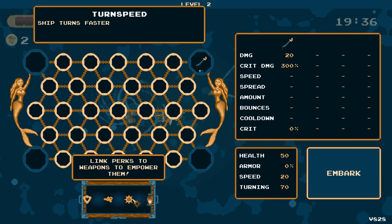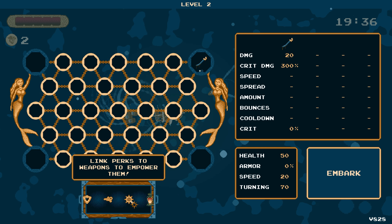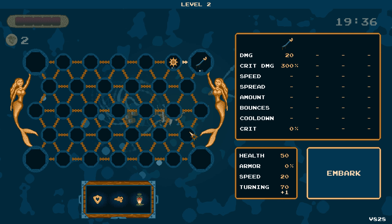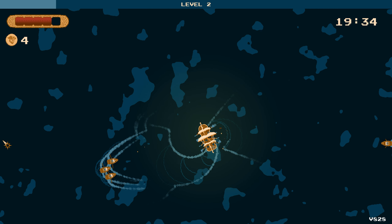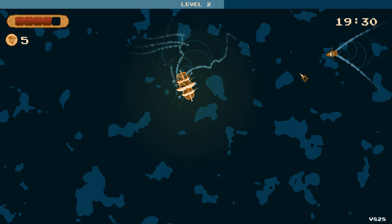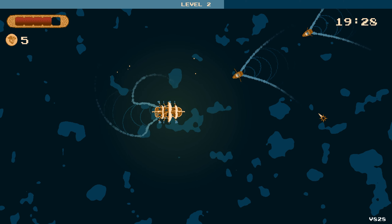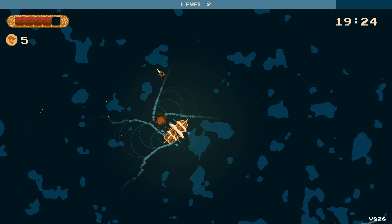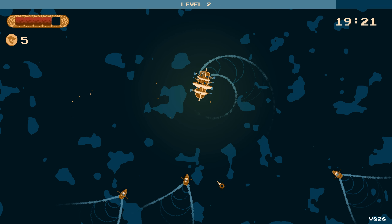Take less damage. Ship turns faster. I really want burn, but since we're a saber build, let's do this. We have plus one turning. I wonder how much that actually is. I do think it's a little better, actually. It looks like we have five HP. We are chopping up these rowboats — get absolutely wrecked.